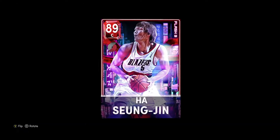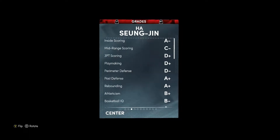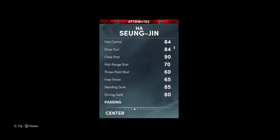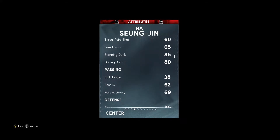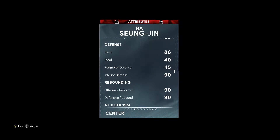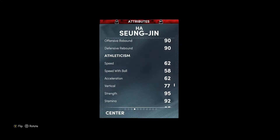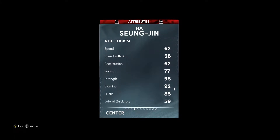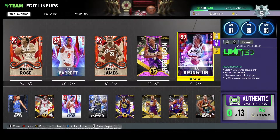This Ruby card is a seven-foot-three center, 305 pounds, so he's heavy. He's got a 70 mid-range, 63 three-ball, good in the post, 80 driving dunk, 85 standing dunk. Ball handle and passing don't really matter. 86 block — he's seven-foot-three — and 90 interior defense, so he's not going to get bullied. 90 offensive rebound, 90 defensive rebound, 62 speed, 62 acceleration. Strength is really good at 95, stamina at 92.